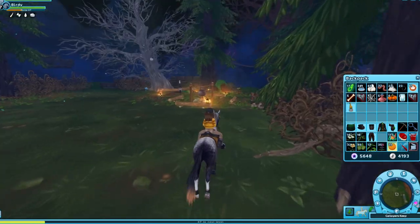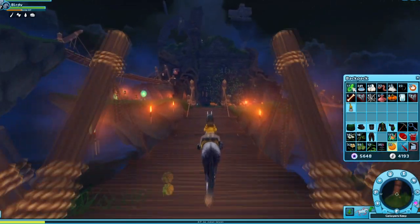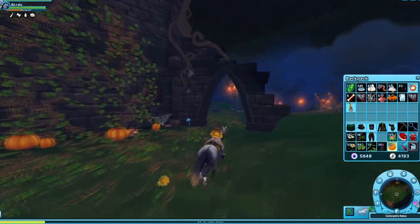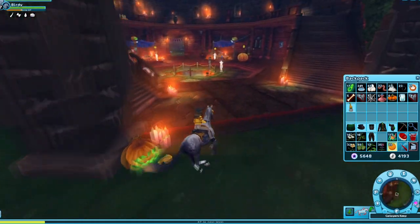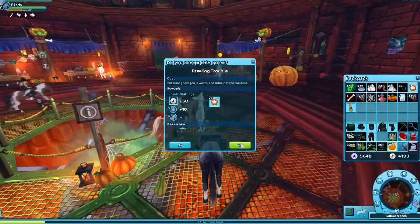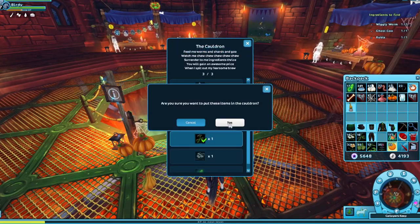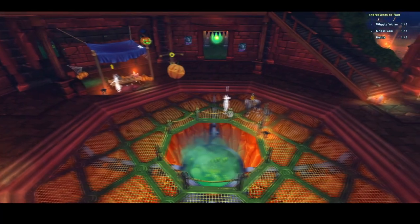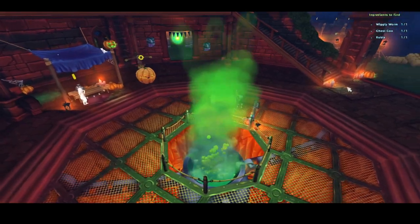Now we have everything, so as always let's just go to the cauldron. I'm finally gonna be able to use soul shards — yesterday I wasn't able to because Karin wanted to use them and I didn't have enough. Let's see what kind of expensive potions she wants me to brew. Okay, it wasn't that bad — I have all of the other things in a lot, so I don't really mind except for the soul shards.